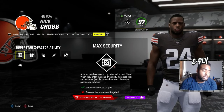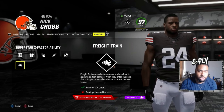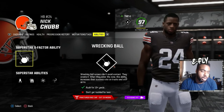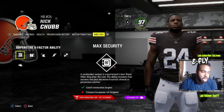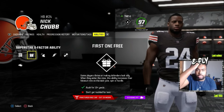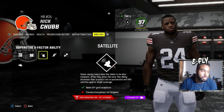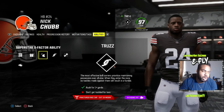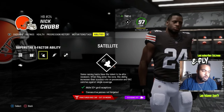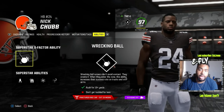For running back X-factors: trust is number one - no fumbles after triggering it. Freight train is number two - a lot of people use that. First one free at number three, and wrecking ball at number four. Those are the X-factors you'll need for the running back position.